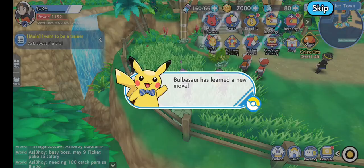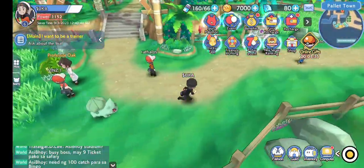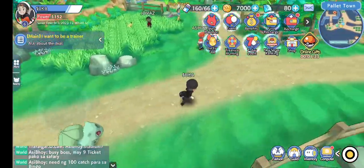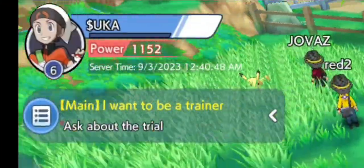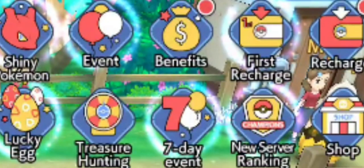Bulbasaur is learning a move. Straight away, if you look, there's a bunch of stuff on the HUD. In the top left there's the Hoenn Brandon, there's coins, gems, whatever that is. And a bunch of little things that are basically trying to get you to buy stuff.